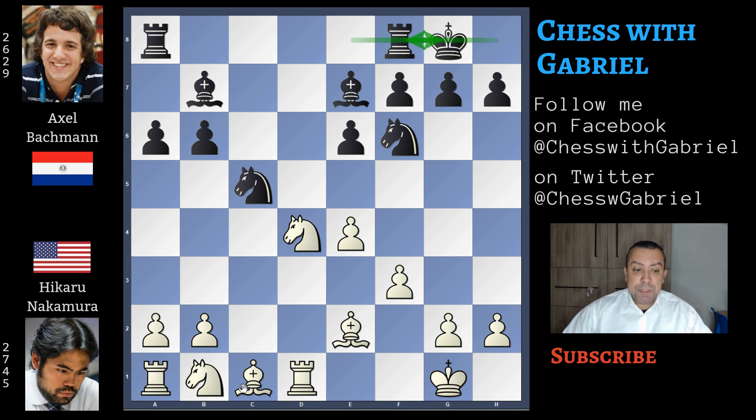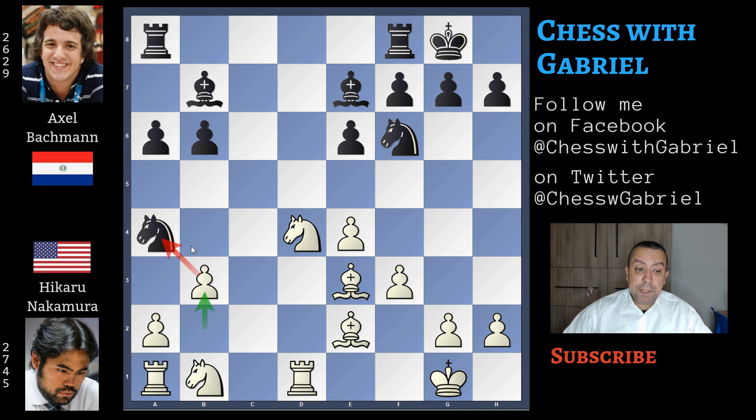For Nakamura, of course, now it's time to develop the queen side. Bishop to e3, and here comes an inaccuracy, almost a mistake. Knight to a4 — this move really has no merits, because after b3, this knight can't move to c3 because there is still the knight here controlling d2, so the knight must go back to c5, losing a couple of important tempi.